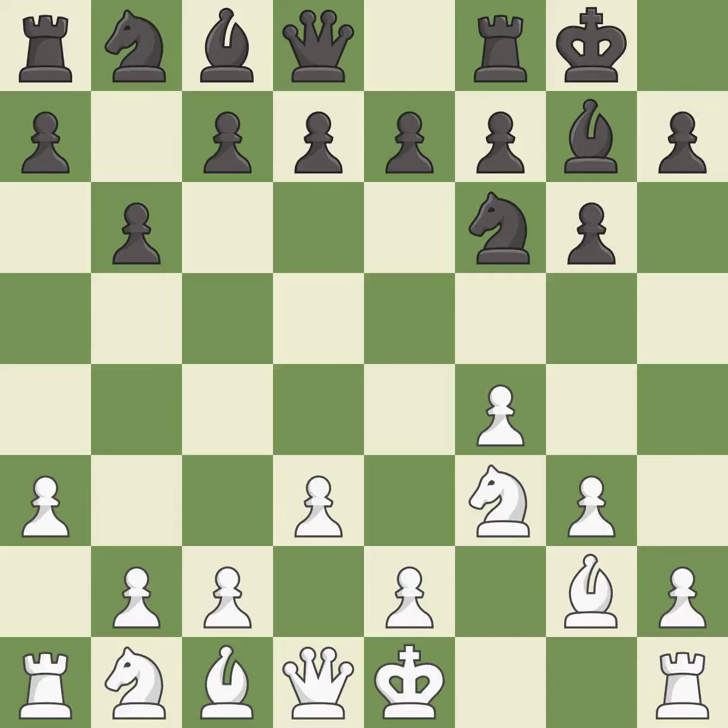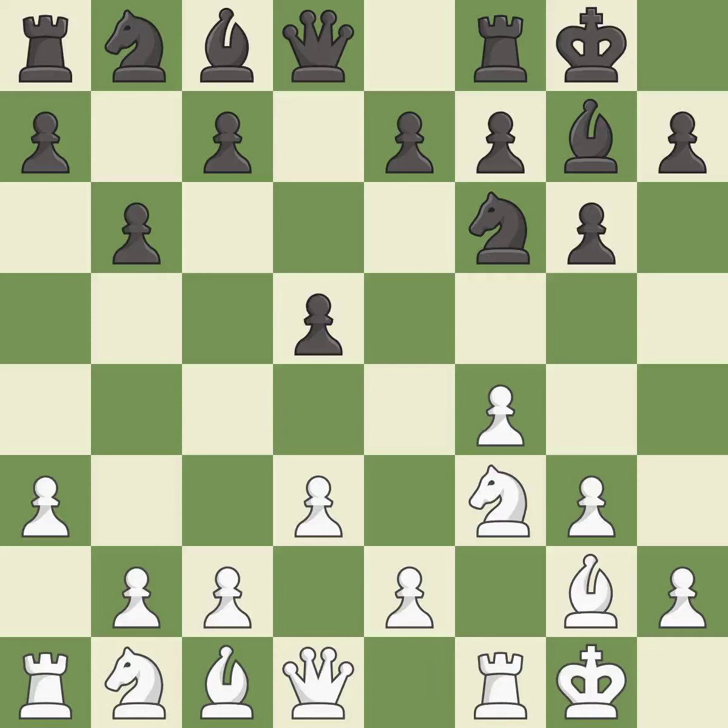The bishop is ready to be developed to an active square — it is best. This is the strongest option — it is best. Castling develops a rook while also moving the king to safety. Castling to the same side of the board as the opponent tends to lead to less sharp positions as compared with opposite side castling — it is best.